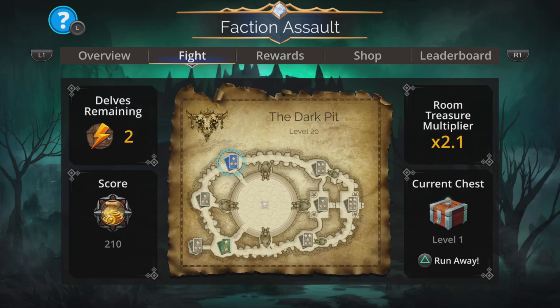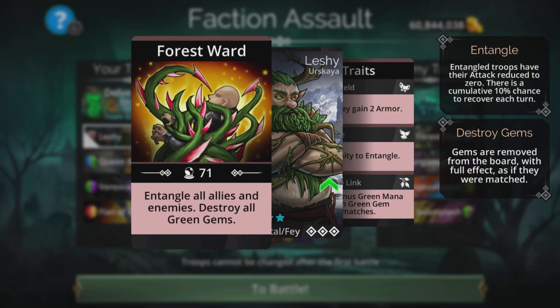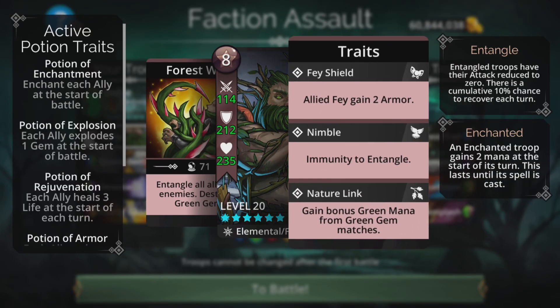Right, let's take a look at the team. I'll show an alternative in a minute. We've got Leshy, Queen Beatrix, Vanoxia, and Flail of Guard. This team comes into its own more on the later levels when the enemy hits really hard with skull damage, because Leshy entangles all allies and enemies and destroys all green gems — but the gems are destroyed with full effect. Leshy is immune to entangle, which keeps him safe.